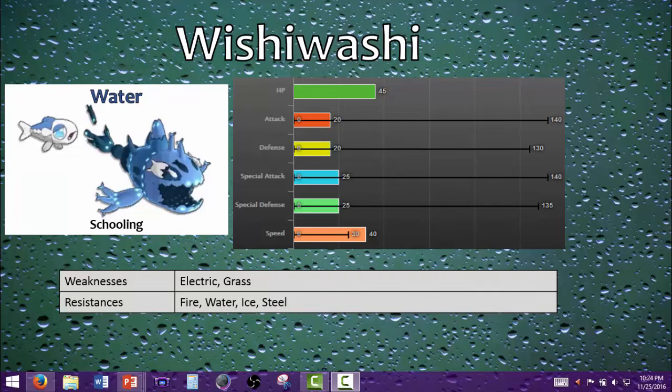Wishiwashi is a very interesting Pokémon. I've gotten a few requests for him, and it's taken me a long time to make this video because it's hard to get the idea of how to use him. He is a pure water type, which means he only has two weaknesses in electric and grass, and he has four useful resistances in fire, water, ice, and steel — steel being run a lot more now that fairies are in the meta.